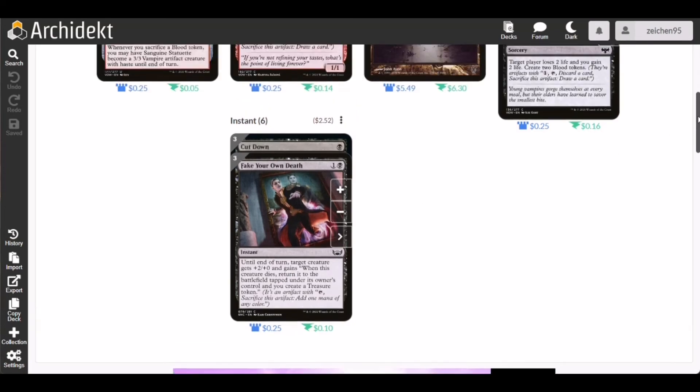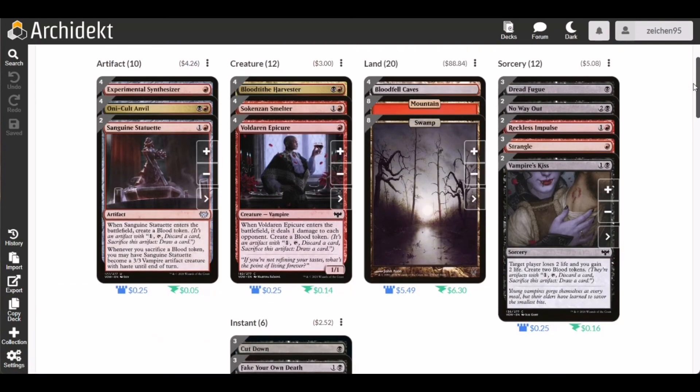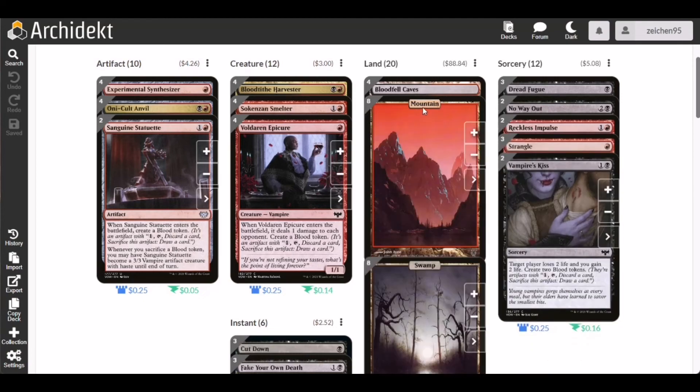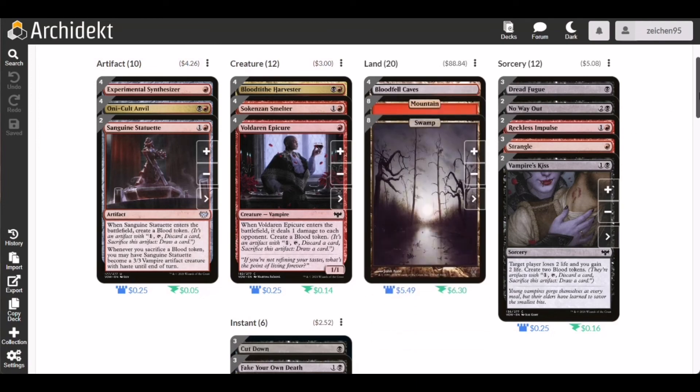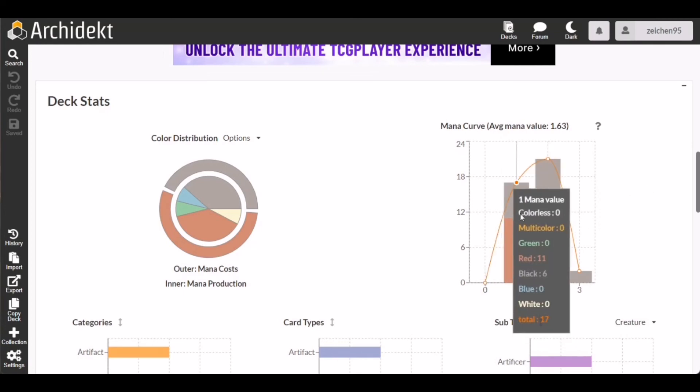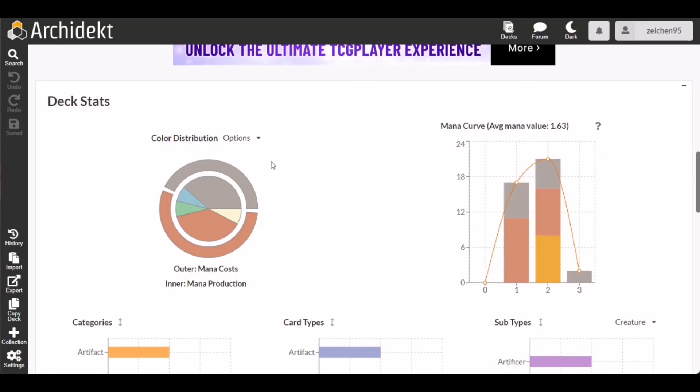For lands, we have four Blood Crypts — though I decorated them as mountains for the thumbnail — plus eight mountains and eight swamps, totaling 20 lands. The average converted mana cost is around 1.63, with most components at one and two casting cost. For color distribution, we have 21 black pips and 27 red pips, with support producers at 15 and 15. There are times you may need more red than black, but it shouldn't matter much in most scenarios.